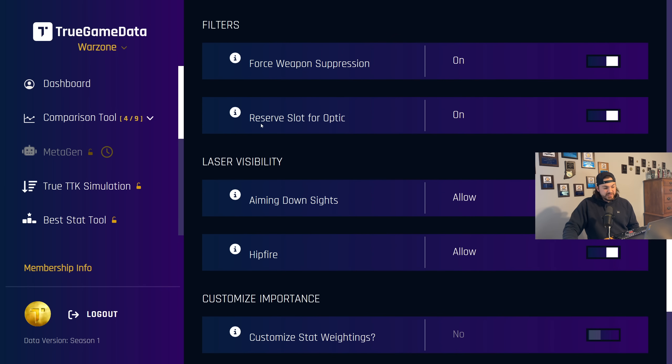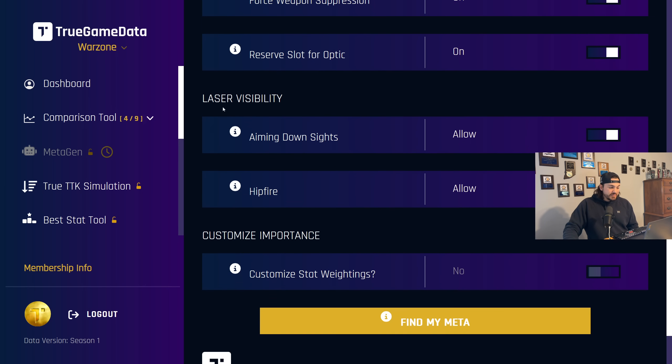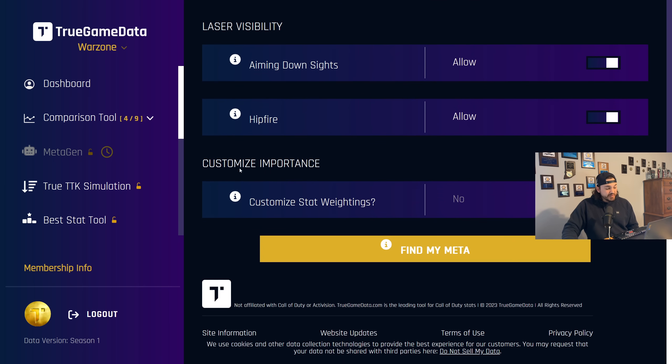Reserve a slot for optic — this is only a choice for close range. So if you reserve a slot for optic, it's going to do builds with four attachments only and leave a slot open for the optic. You can turn that off if you want iron sight builds. Laser visibility is the option for whether or not you care if your laser is visible in different scenarios. Some lasers turn on when you ADS, some turn off when you ADS and are only visible in hipfire, so you can toggle these on and off, and it will block those from being included in the final results.